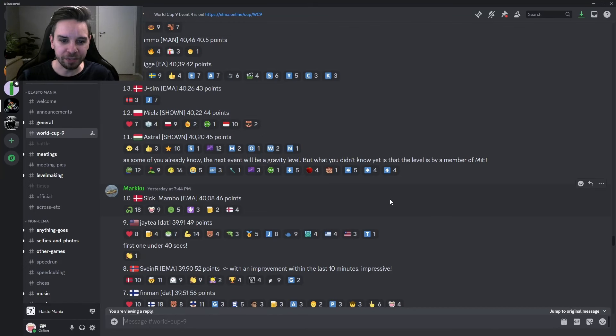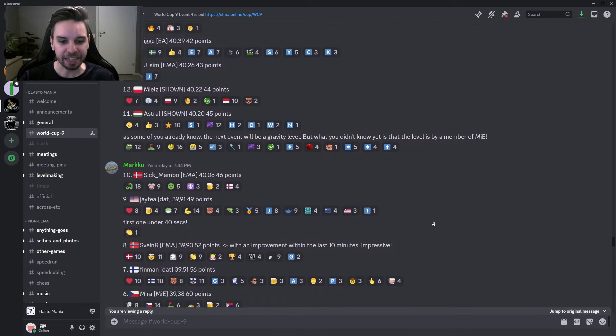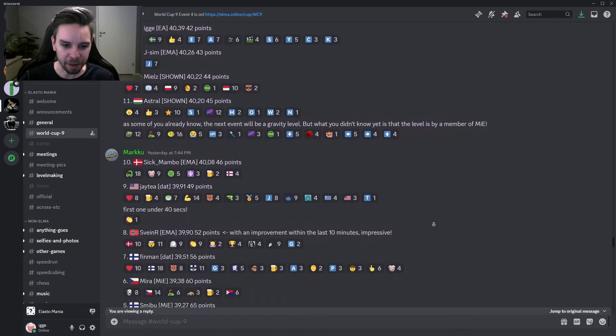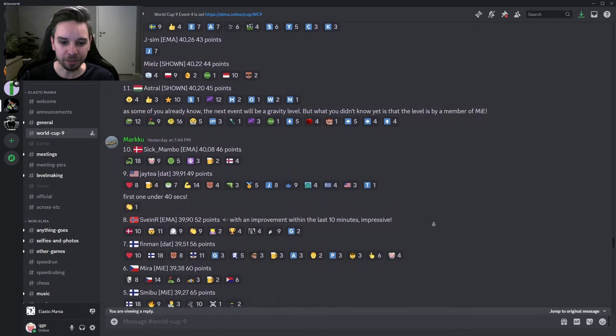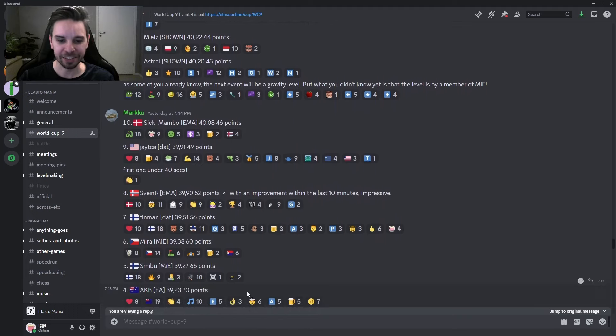Is that gonna be the Team DUT style? We have seen JT already, but there are still DUT players we have not seen so far. But from here we're gonna be watching the top five. We see Mira getting into sixth place from Team MIE. We have Smibu from Team MIE as well. And in fourth place we have AKB — such a great performance by EA's very own AKB. But also by Smibu — they are 0.04 from each other and they did use the same style.